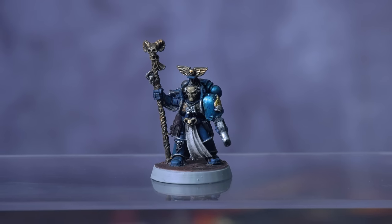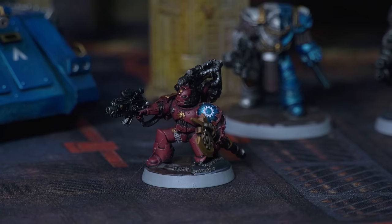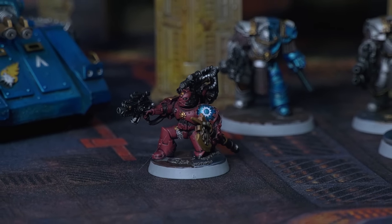The rest of the command staff consists of a librarian — it's the old Tigurius model, which for some reason I had loads of — and a techmarine, again built out of spare parts, including a Zinge Industries techno bit for his servo arm and a tank driver helmet.